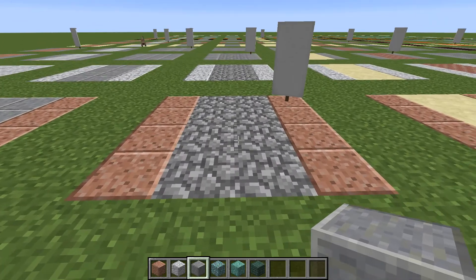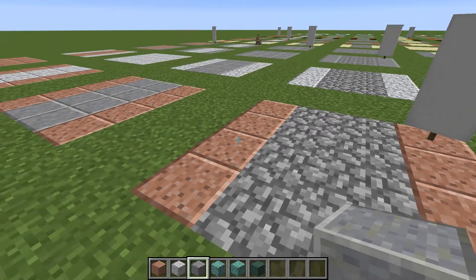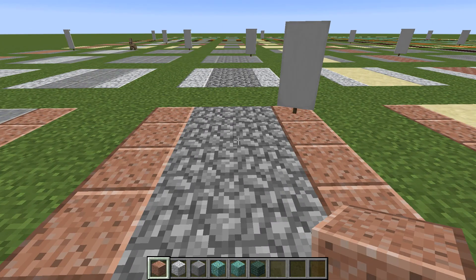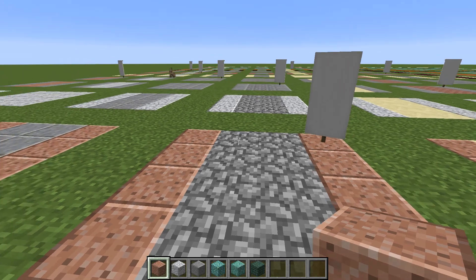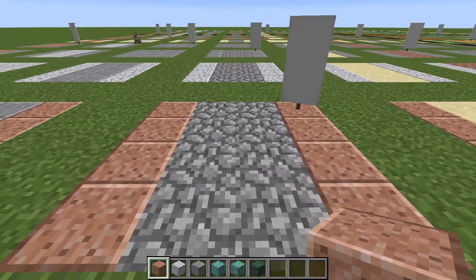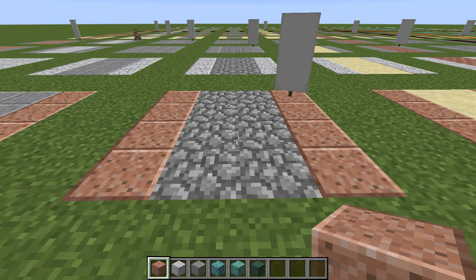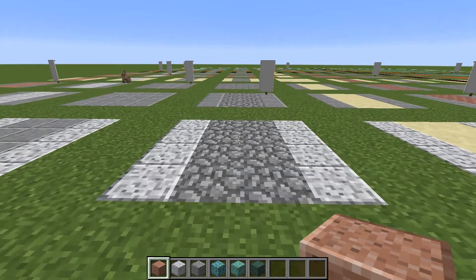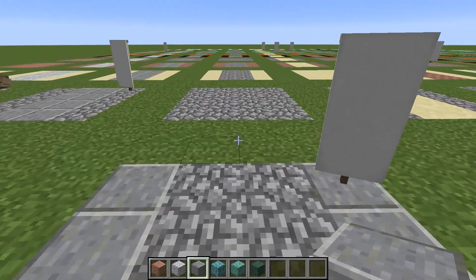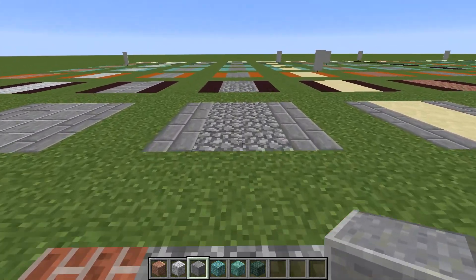This is cobblestone in the middle - a lot of people in many different versions of Minecraft have used cobblestone. This is cobblestone bordered with granite. I really like how the granite gives the cobblestone a feeling of a little bit of depth and dimensionality. So the cobblestone can still be used as a pathway - you just border it with some interesting stuff. Here it is bordered with andesite, which looks pretty cool.